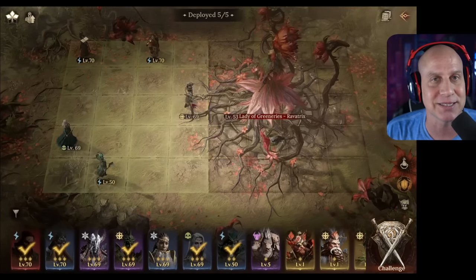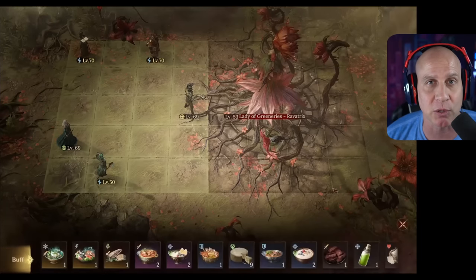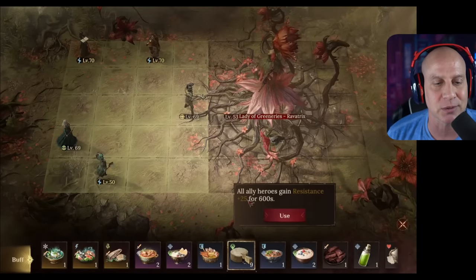Normally those two would be up to 10 stacks really quick. She does do this poison explosion as an ultimate move — that's why we've got to get those stacks down.